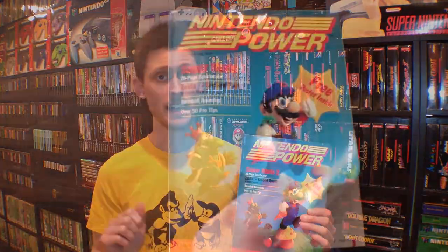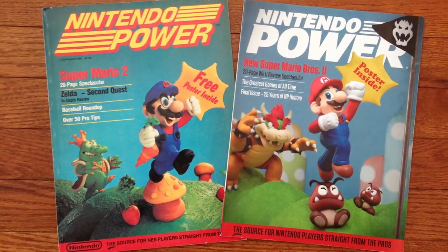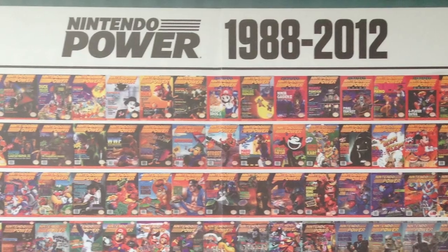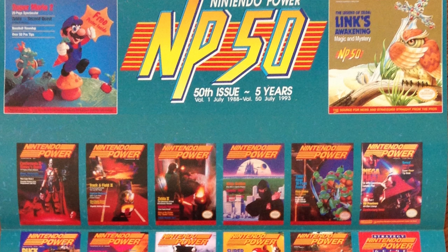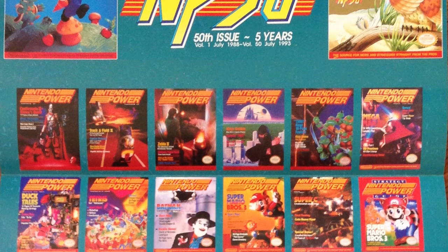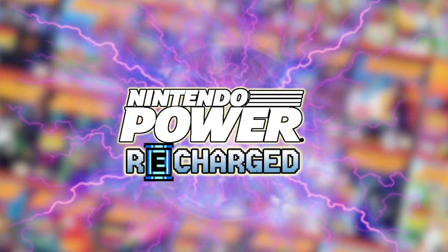This issue of Nintendo Power is jam-packed full of great content, including previews from games like Zelda, Double Dragon, and Contra. Let's take a closer look at Nintendo Power Volume 1. Nintendo Power Magazine had an impressive run from 1988 through 2012, featuring awesome artwork and many great games. Join me as I revisit these issues and highlight the content inside in Nintendo Power Recharged.